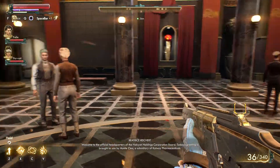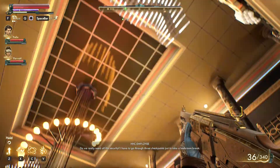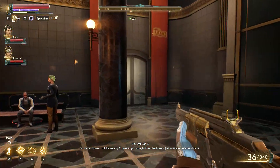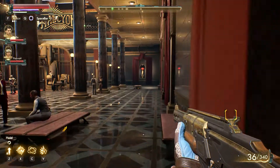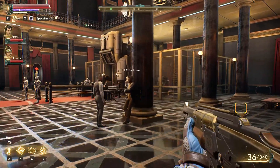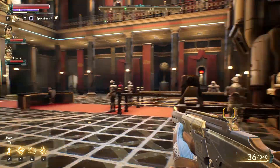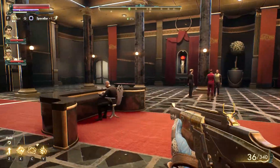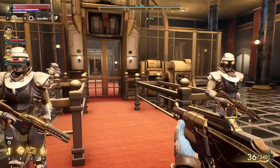Welcome to the official headquarters of the Halcyon Holdings Corporation. We gotta get upstairs - I don't know how we're gonna get up there. I'm assuming we gotta get past these guards, but to get past them I think I'm probably gonna need to drop all my ammo and guns and everything else, which I don't really want to do.